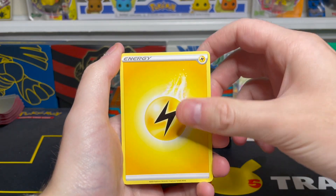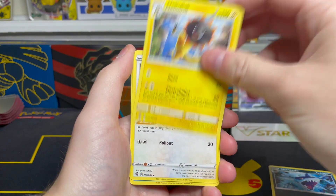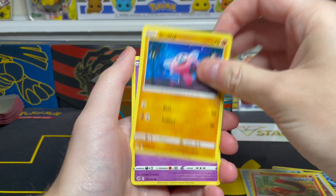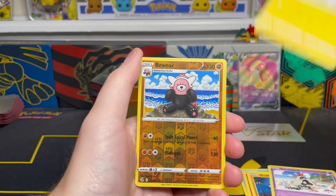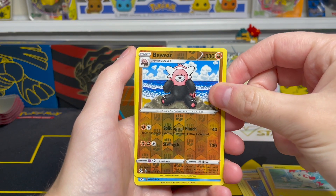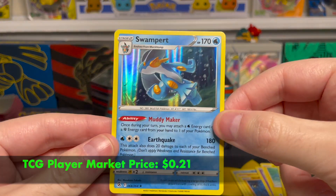Fusion Strike here. We have Electric Energy on the front. Sharpedo, Heliolisk, Dunsparce, Galarian Drulica, Sizzlipede, Stufful, Sandygast, Plusle. Our reverse is Beware — an uncommon reverse holo. And for our final card, let's see if we can get that Gengar for Halloween. We can't, but we do have a Swampert holo rare.